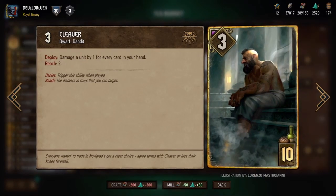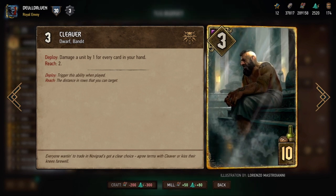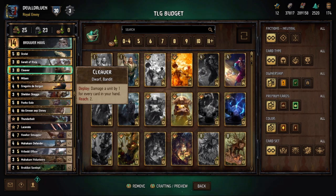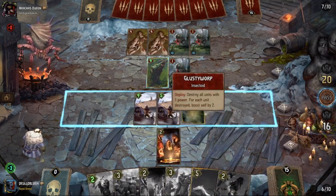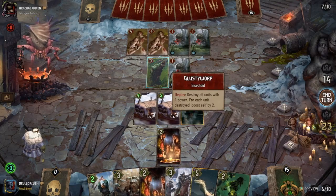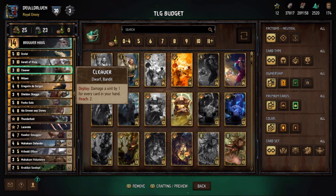We're also adding Cleaver — this card is incredible. He can damage an enemy for every card you have in hand. If you go second and your opponent plays Tactical Advantage, that card gets bumped up to 9. You play Cleaver with 9 cards in hand and you can remove that engine while they have nothing on their board. If you have 7 cards in hand he does 6 damage. The longer he stays in your hand the less value he gets, but you can time it to know a unit will be bumped up and kill it. Really versatile card.